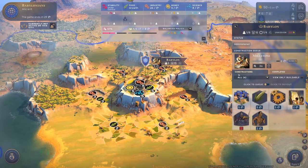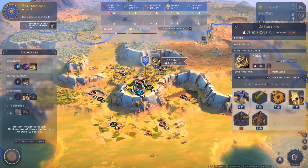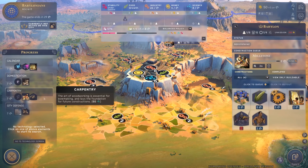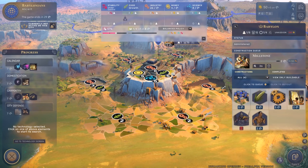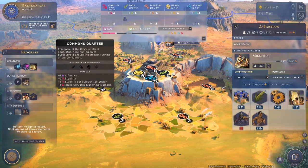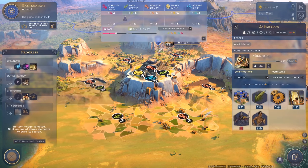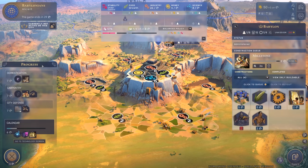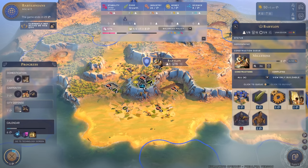Let's go with the millstone - it gives more food, and food turns into growth so we can grow the city more. It's being constructed and takes two turns. For technology we have four options: calendar, domestication, carpentry, and city defense. The calendar gives us a science bonus and the research quarter. I'm going with the calendar first since I want to push my research.